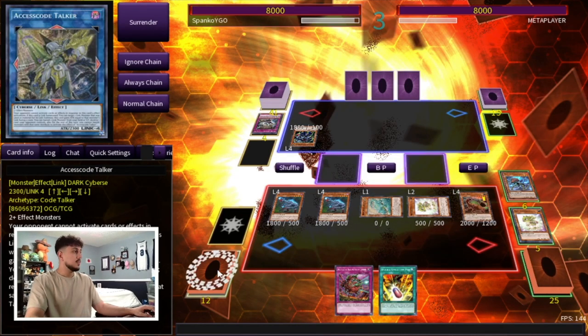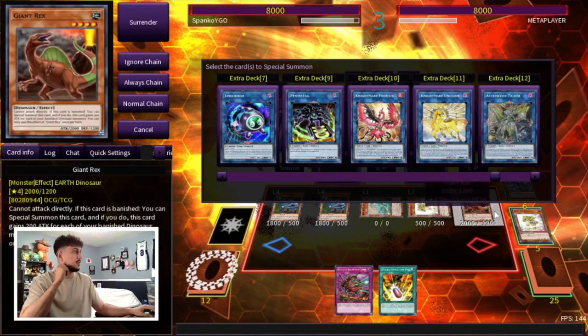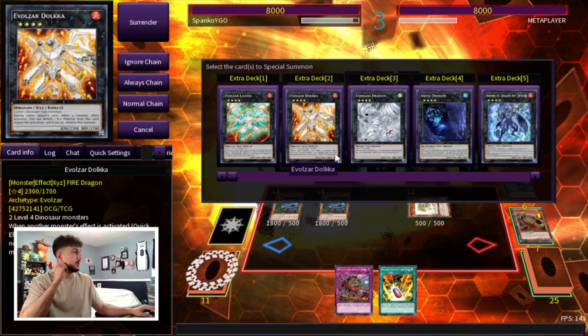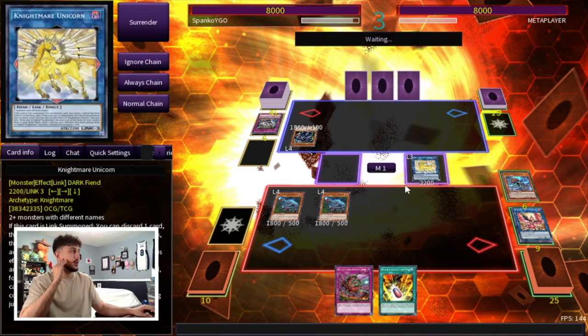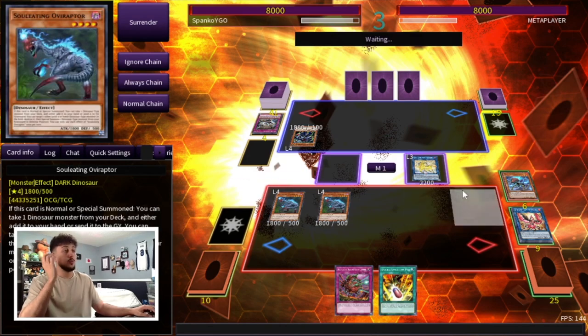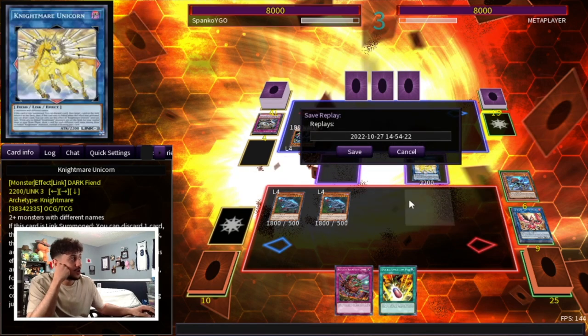We're going to summon our Giant Rex here, then go into Phoenix — no effect, but we just want the Giant Rex in the graveyard so we can go into Unicorn. Go Phoenix with these two, then go into Unicorn with this and this. At this point I'd be surprised if he doesn't scoop because we have double Evolution Pill fodder, Access Code, and literally a full board. He was going to scoop — we have Access Code Talker, we have Conductor Tyrano. We were winning that game no matter what.